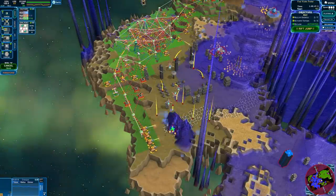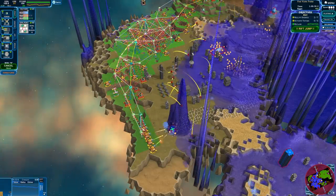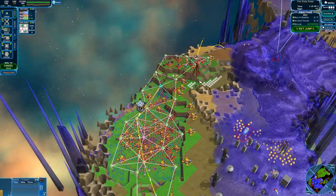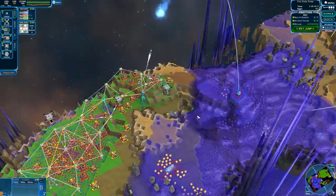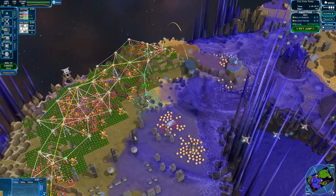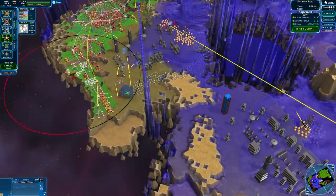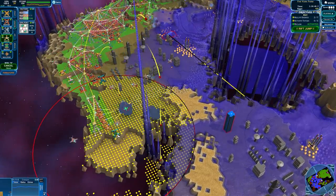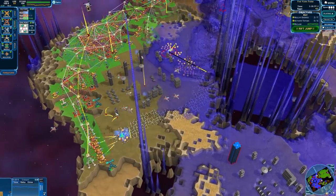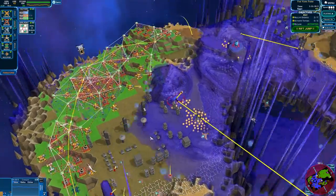This is the M-Rift. Let's just extend a number of these out, because I think one of my biggest issues is truly just getting enough energy out to these locations. Baseline, no matter what, this is rough. At least I should be able to get the nullifier down, no problem.